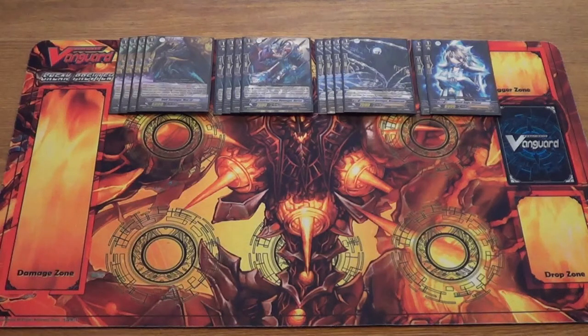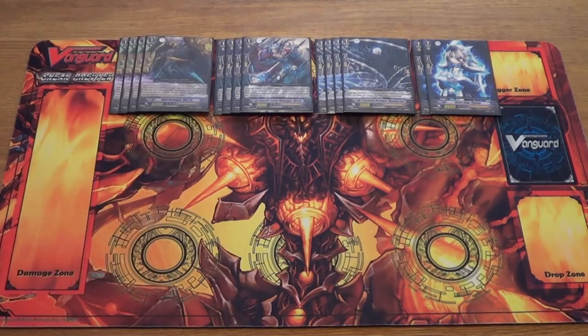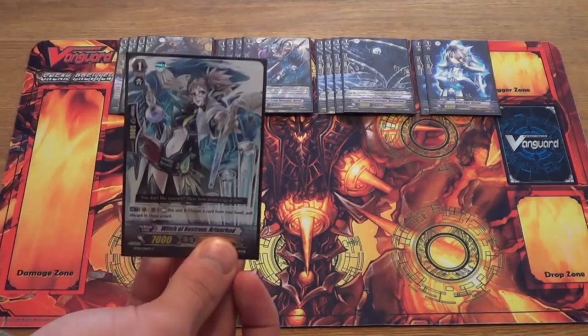As the general Grade 1 tech at the end, I personally wouldn't go for the Counterblast 1 option, because you're never going to use it to add a unit, and one column you can get away with as non-Revengers anyway. So my preference would actually be Gurubel, simply because it's just a 9k swing — at the front, not as a boost. So you can do that little swarm, put it in front of a 7k, and you've got a nice little column.